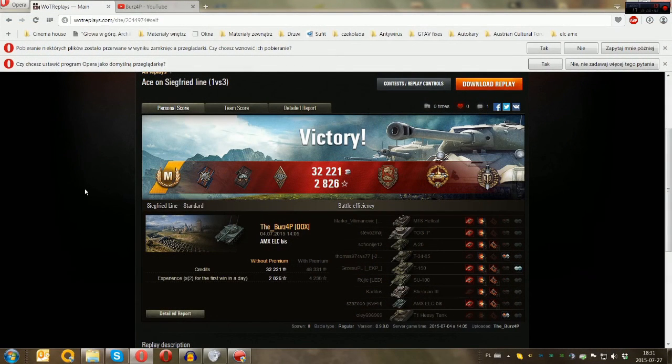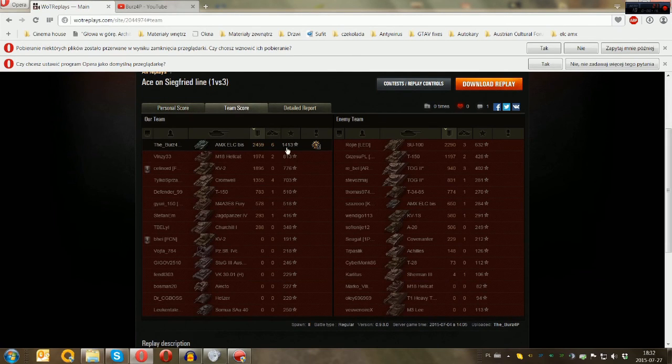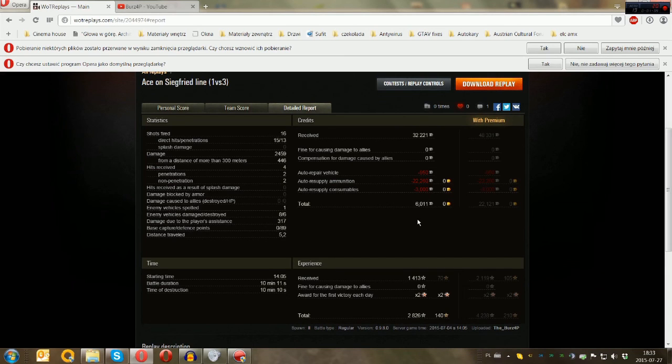Let's take a quick look at the post-game stats. I managed to get ace tanker, and besides that I got Defender, High Caliber, and Top Gun. It was a daily double so don't look at the experience — I got around 1400. I also got 6 kills and over 2400 damage. It's really common in tier 6 games that you need to carry because half of your team does exactly zero. I could have earned more but I didn't switch to AP rounds because I wanted to be sure I could penetrate the T-150 no matter what angle he was facing me.